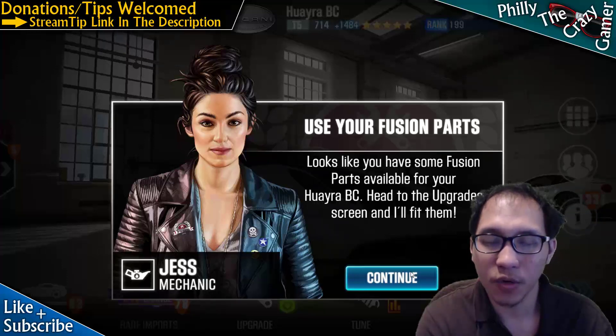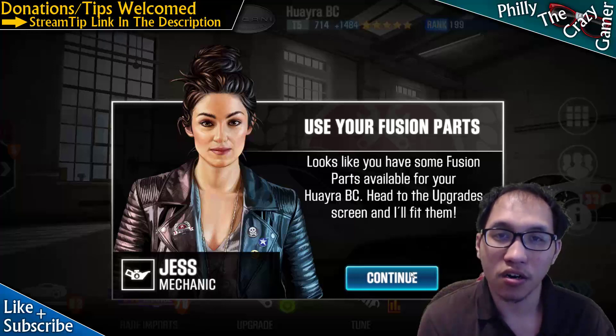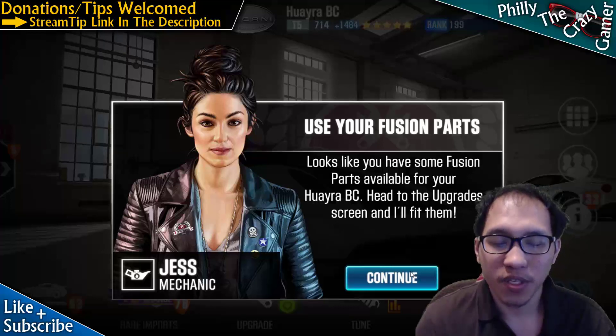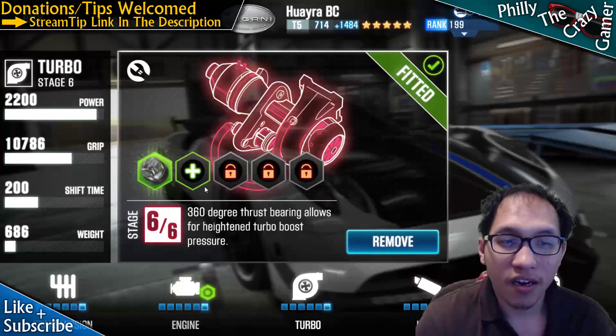The only difference between this version two and version one: when you buy cars, they come with upgrades already set. If it's tier two or higher, it already has stage six set. If it's tier one, it already has stage five set.